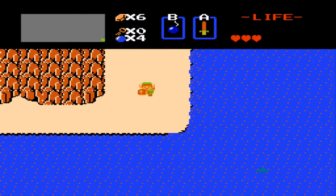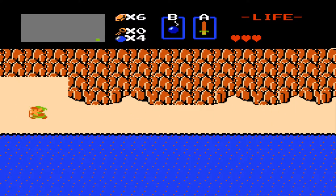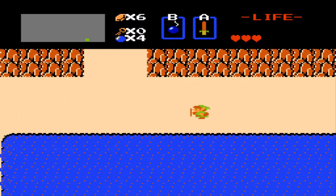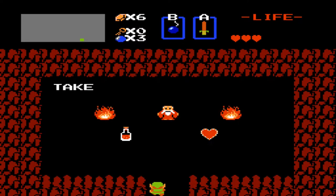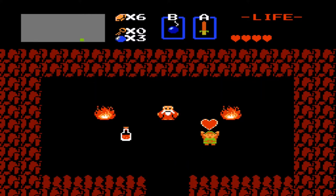Unlike a lot of the Zelda games where you need four or five heart pieces to get another heart, in this game each heart container you find gives you an extra heart directly. So it's pretty good, and I'll be getting the first one here. And I can use a bomb to access this cave — they actually give you an option: you can either get some medicine or you can get the heart. Hopefully you don't have too much of a hard time making that decision.